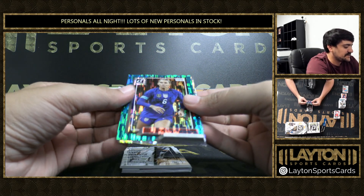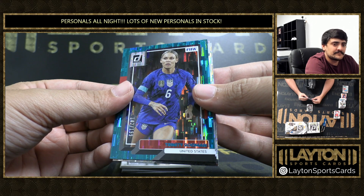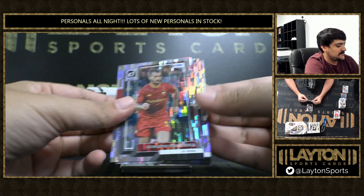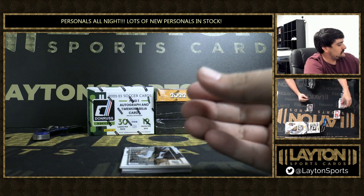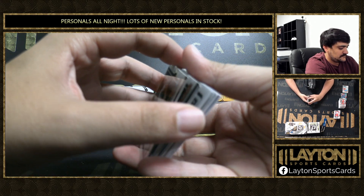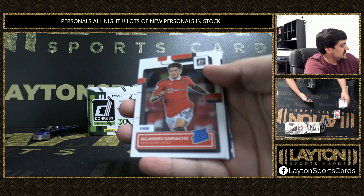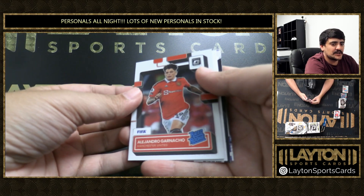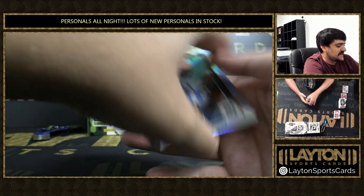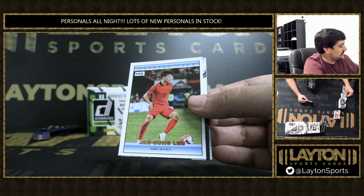Got an Aqua to 199 — that is Trinity Rodman for the U.S. women's team. Garnacho on an optic rated rookie — nice one. See some color on him in this next one. And a holo that is going to be Nahuel Molina on the holo for Argentina.